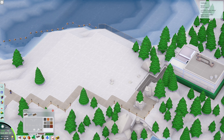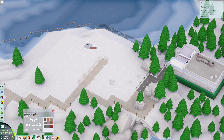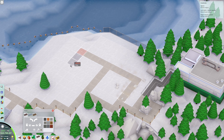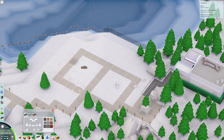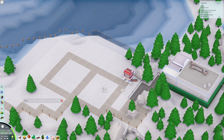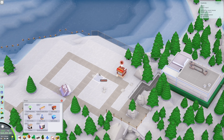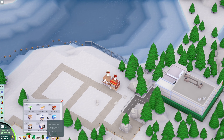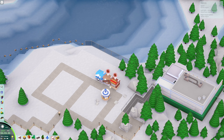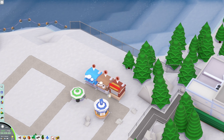All right, so we have a pathway going in here. I think I'm going to line up my food this way — go here, go here. Probably put a ride or something over here. What do I have for food? Hot dogs, hot drinks, information kiosk can go here, soft drinks, and the cash machine can go here.